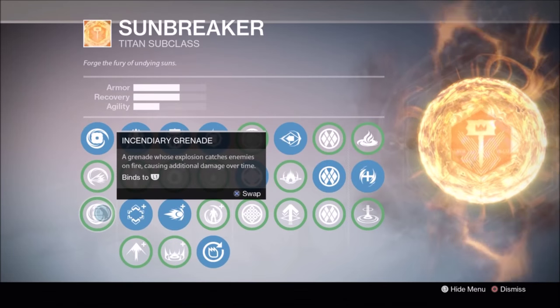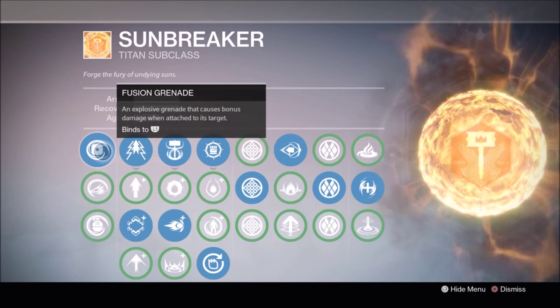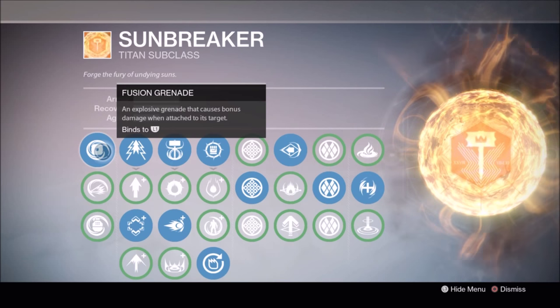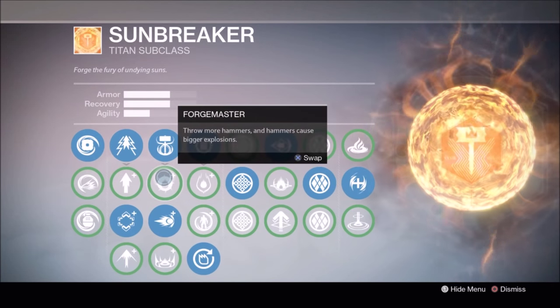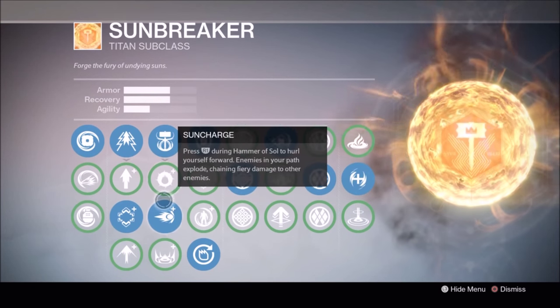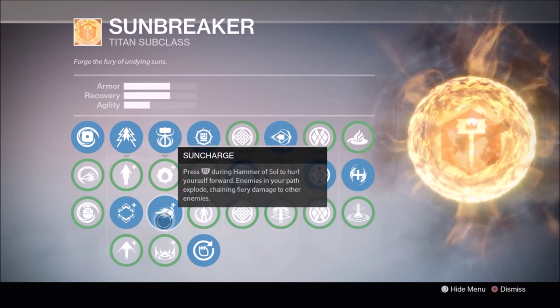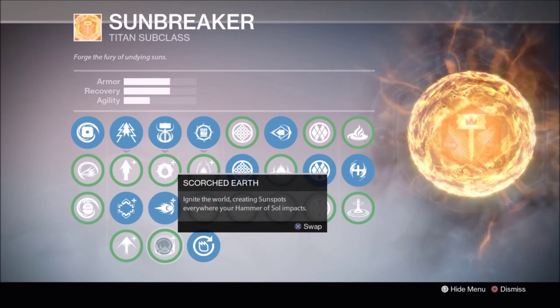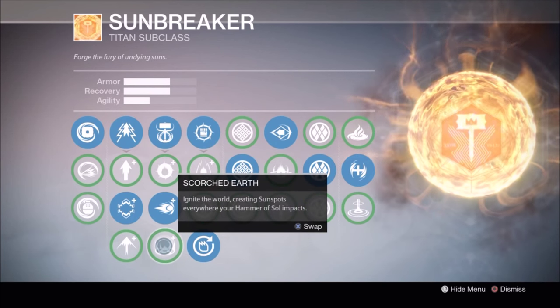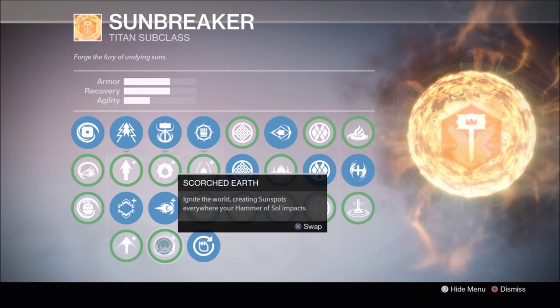For PvP you can use any grenade you like. I personally use fusion grenades so I can get payback on all those Sunsingers that stuck me throughout this past year. For the super you can go with Forgemaster, which gives you about a third more hammers to use, but I've been using Sun Charge more often and I'll explain why later. I don't really use Scorched Earth because no one's going to stand in those sunspots for too long unless you put one on a control point or a spark and rift. I'm sure it's fun to play with though.